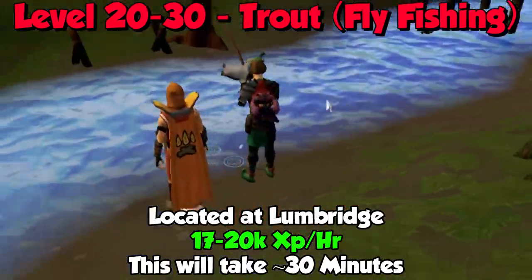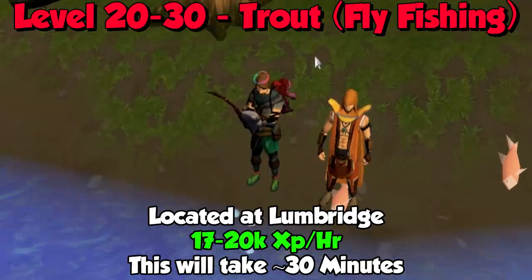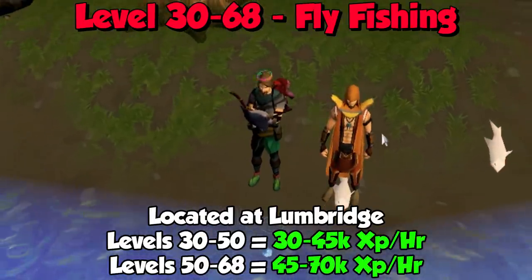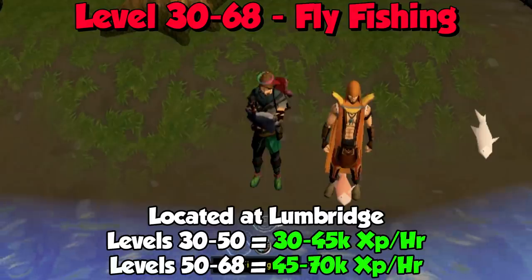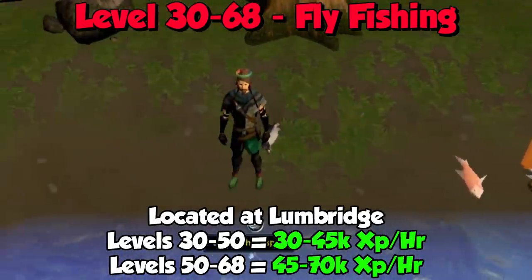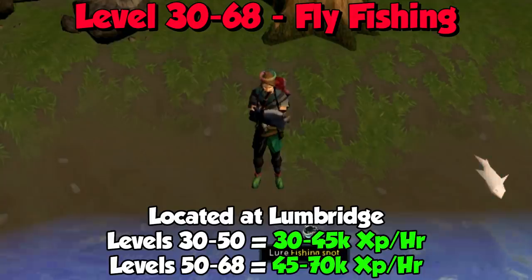From levels 20 to 30 you want to do trout via fly fishing — go to Lumbridge and just over at the combat academy you can bank your fish as well. From levels 20 to 30 you'll be getting about 17 to 20k experience an hour, taking around 30 minutes. Levels 30 to 68 you stay at the same Lumbridge location and fish trout and salmon with fly fishing — salmon is unlocked at level 30. From levels 30 to 50 expect 30 to 45k experience an hour, and levels 50 to 68 expect 45 to 70k experience an hour.